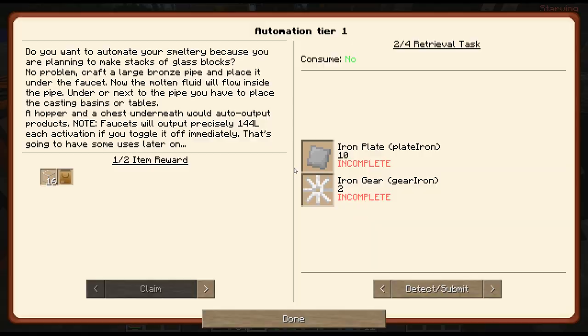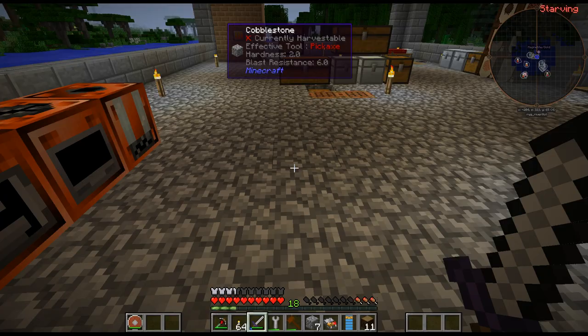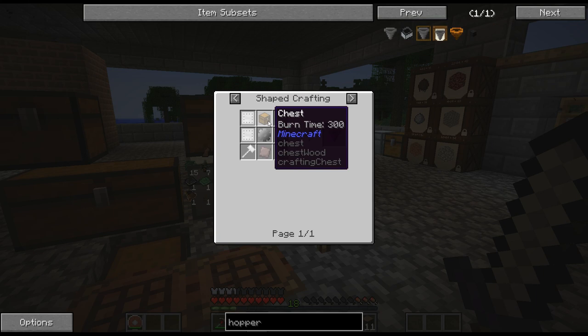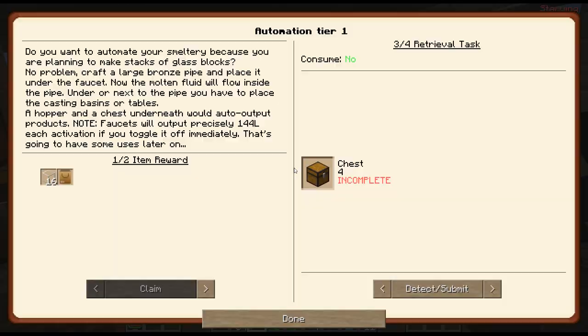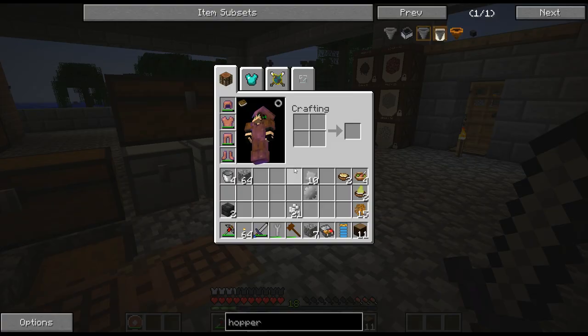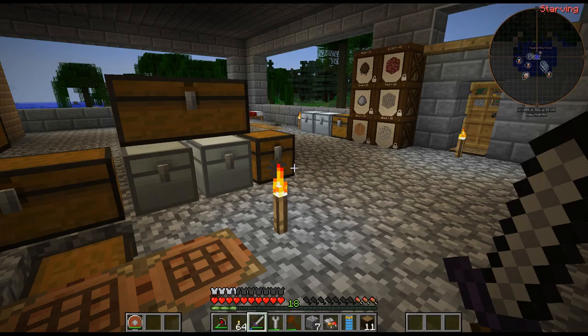There we go — there are my two iron gears. Four chests? Why does it need four chests? That's wrong — it doesn't need four chests. Two hoppers, right? Am I crazy? It just needs the one chest for two hoppers. But oh well.